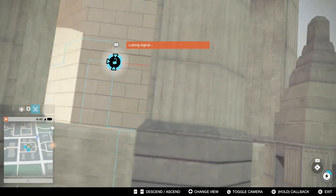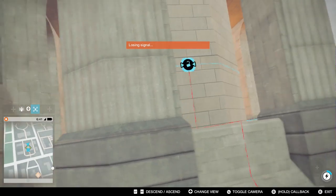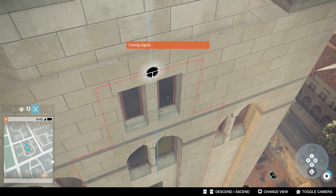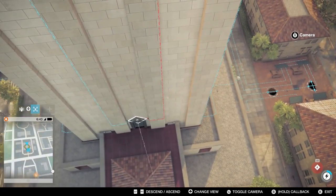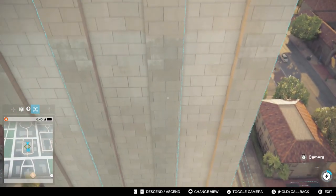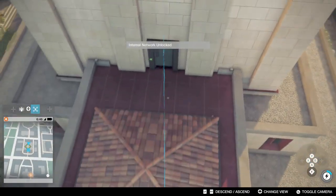Unlocking each one - that's unlocked. Wait, I forgot one of them, sorry. Yeah, that should do it. Now the door is open, so you can just walk towards it - it's on the other side of the tower.